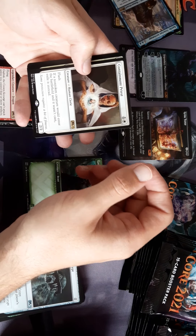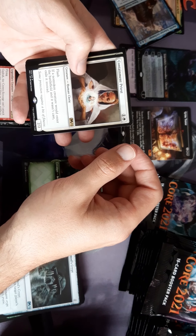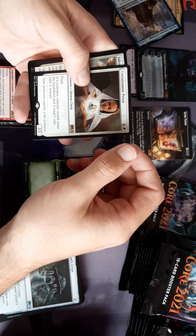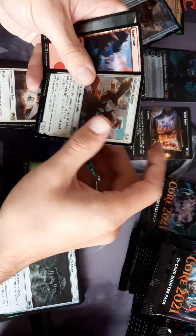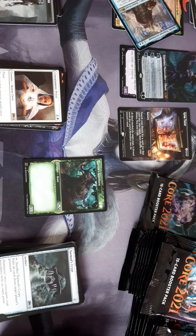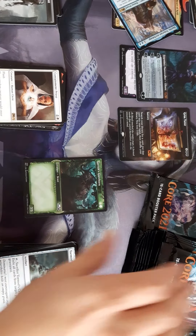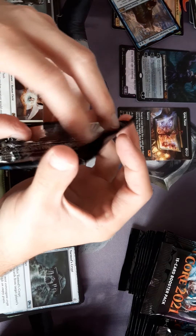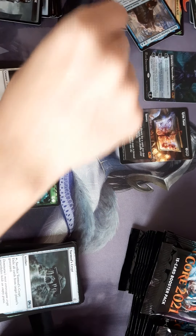Containment Priest — Flash. If a non-token creature would enter the battlefield and it wasn't cast, exile it instead. Those effects are good. A foil cube — it's soldiers as well, so I've got more fodder for my soldier commander.